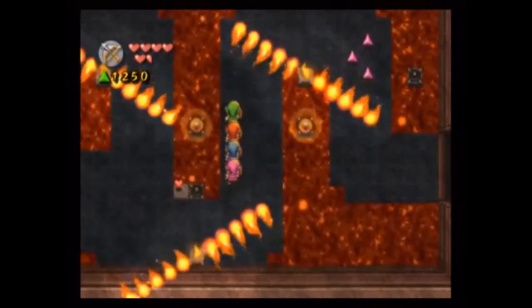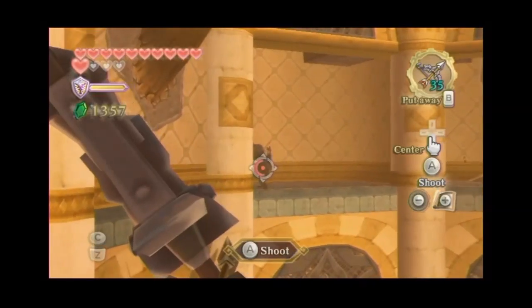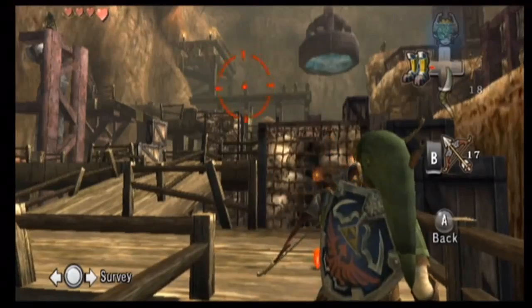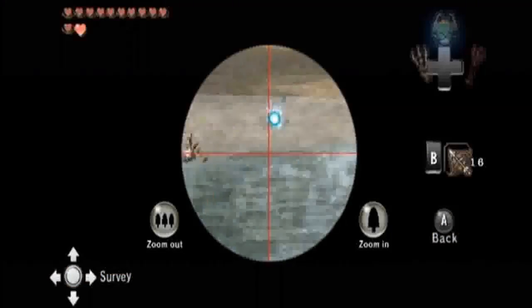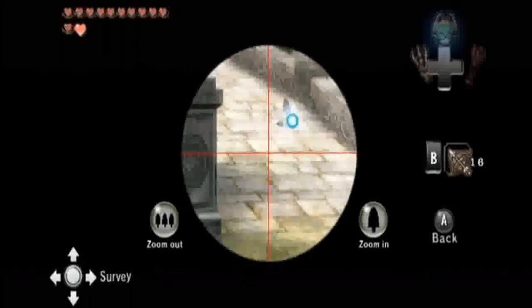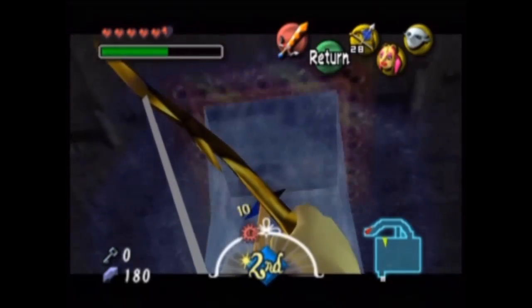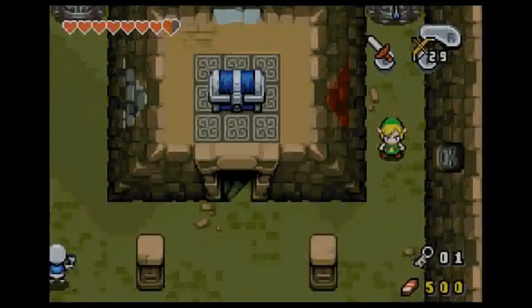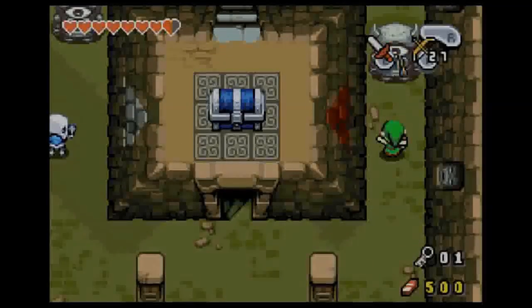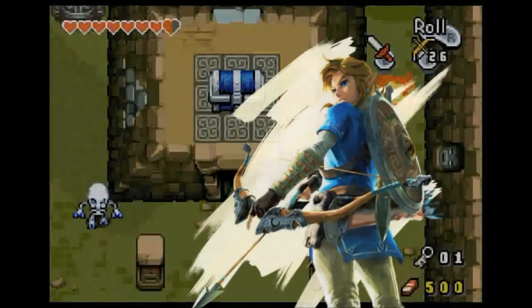No matter if the item is used in a 2D overhead perspective or a 3D first person perspective, the bow has always been used in fun and amazing ways. It's always a helpful item to overcome monsters and bosses, and it's super helpful with puzzles as well, especially when you get the other elemental power-ups. And it's an item and a weapon that will definitely continue to stay with the series for a long time to come.